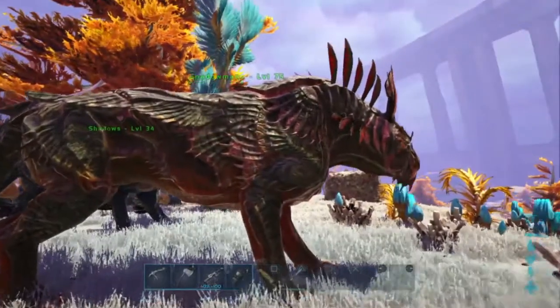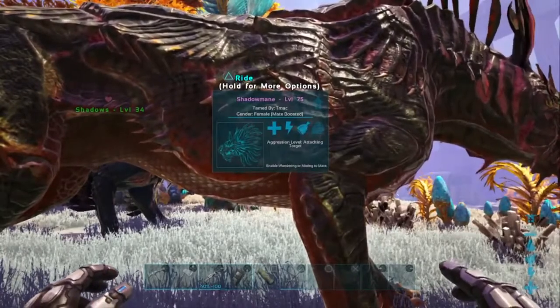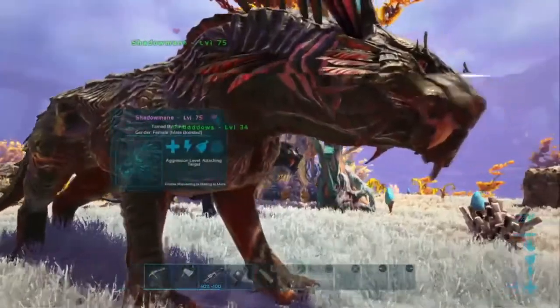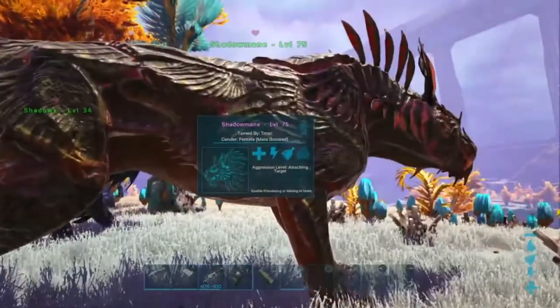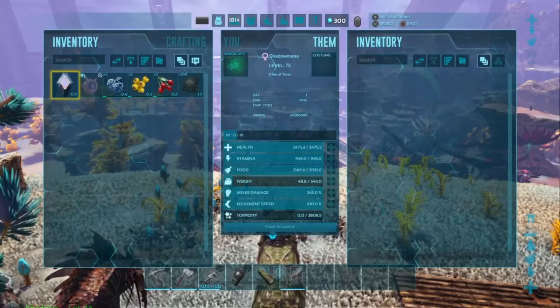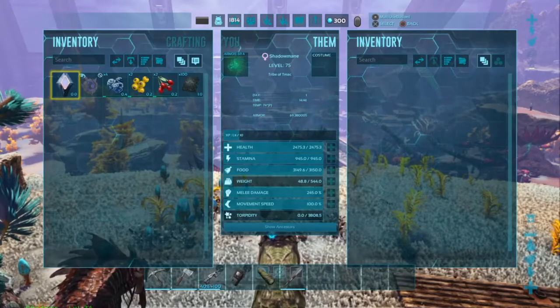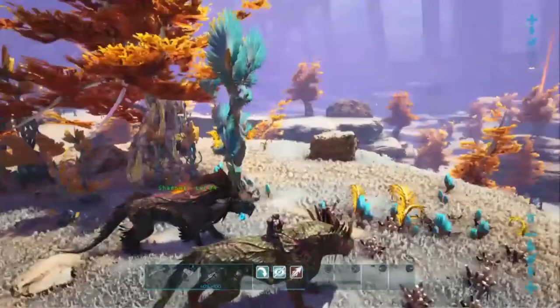Alright, this one has a little bit of pinkish to it, so it is a female. Nice. My other one is a male, so you can see that little heart — so I can breed these now, which is kind of cool. This female one is pink, actually a little bit of pink in there. So there it is. It's a level 75, got some green to it too. The stats are: health is 2475, stamina is 945, food is 3150, weight 544, melee is 245, and movement speed is 100.